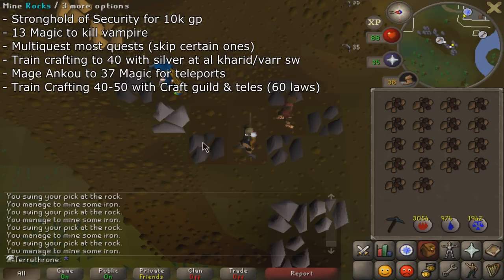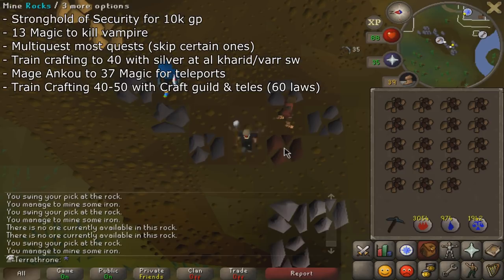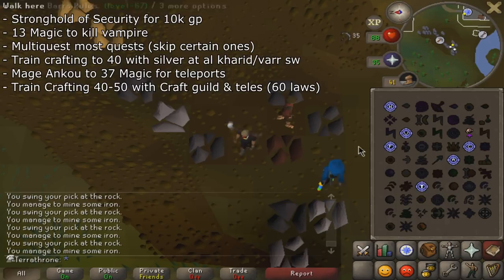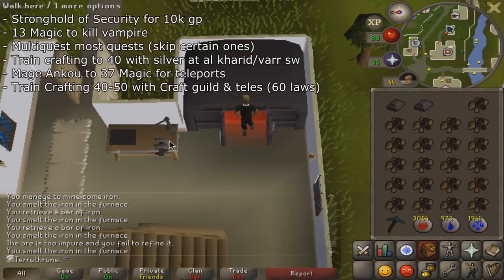To get from level 40 to 50 Crafting with teleports you only need about 60 Laws, so that won't take very long. To get from 40 all the way to 70 Crafting for the Amulet of Power, you'll need about 700 Laws. For the long-term, it's definitely wise to range Ankous for Laws, since ranging is cheaper than magic and provides better DPS. You also don't want to melee Ankous since they'll deal a lot of damage if you're not safe spotting.